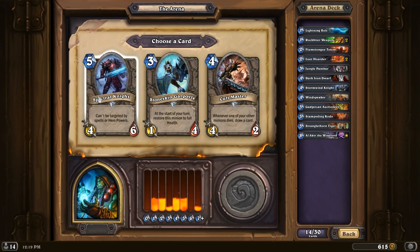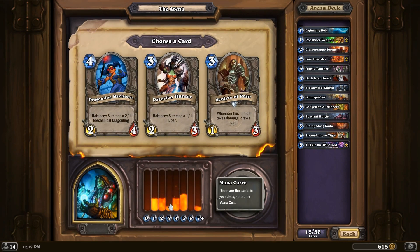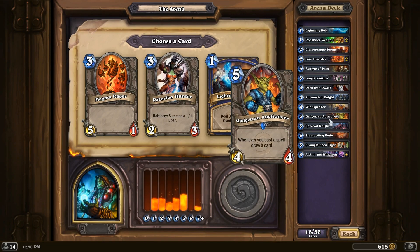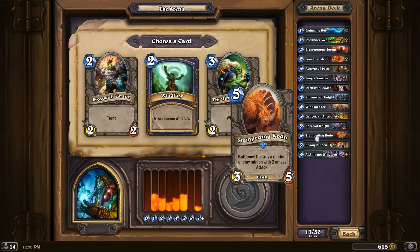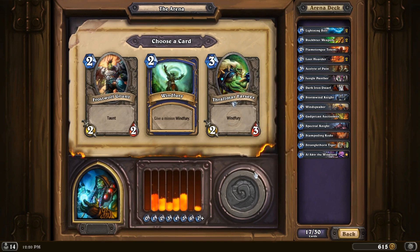Spectral Knight is a very good minion — let's pick that. We need some one-drops though. Let's pick the Acolyte, because I'm not picking the Razor Fen. Yeah, let's pick the Acolyte here — get some card draw. Another Lightning Bolt versus those two is a pretty easy choice, especially because I have a Gadgetzan. I don't like these at all. I'm actually tempted to pick Windfury just because I have a Gadgetzan — I would definitely pick it if I had two Gadgetzans, but I do not.